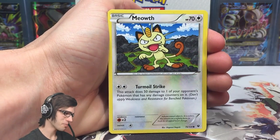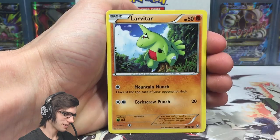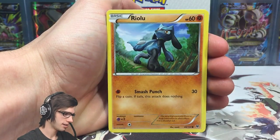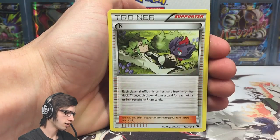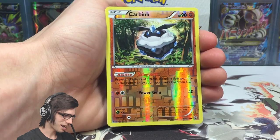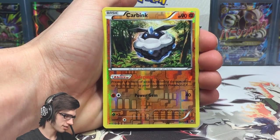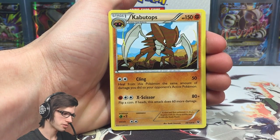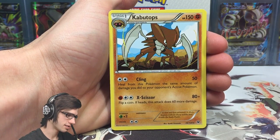Pack 1 gives us a Larvitar, Diglett, Spoink, Riolu, Dewgong, and Helix Fossil Omanyte. We get a Carbink reverse - that's the Safeguard Carbink, not bad - and a Kabutops regular rare with Kling and X Scissor.